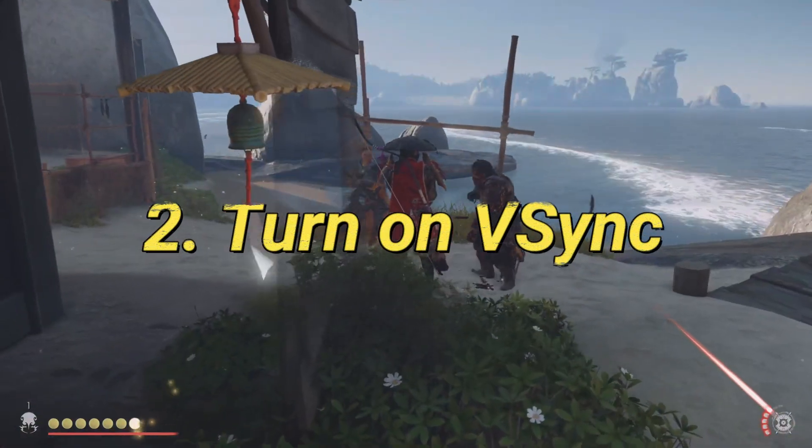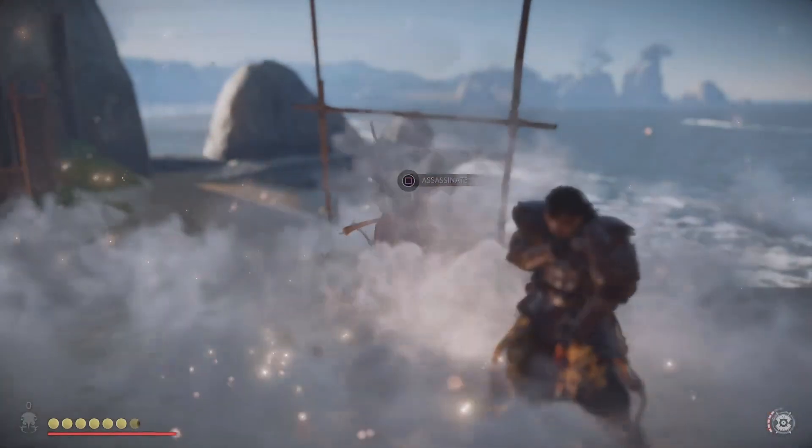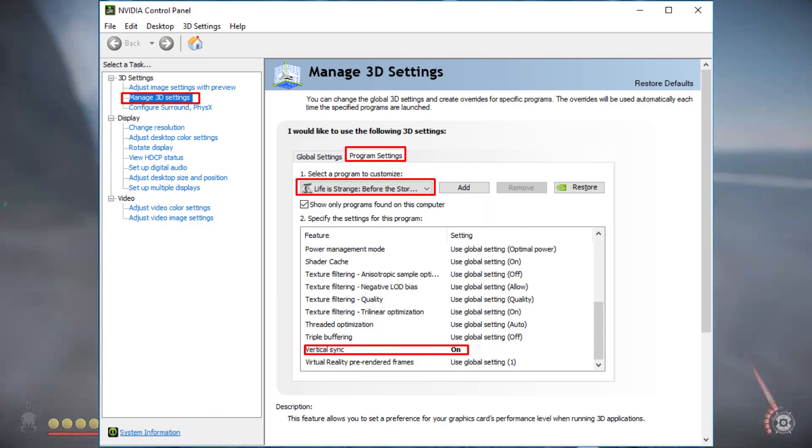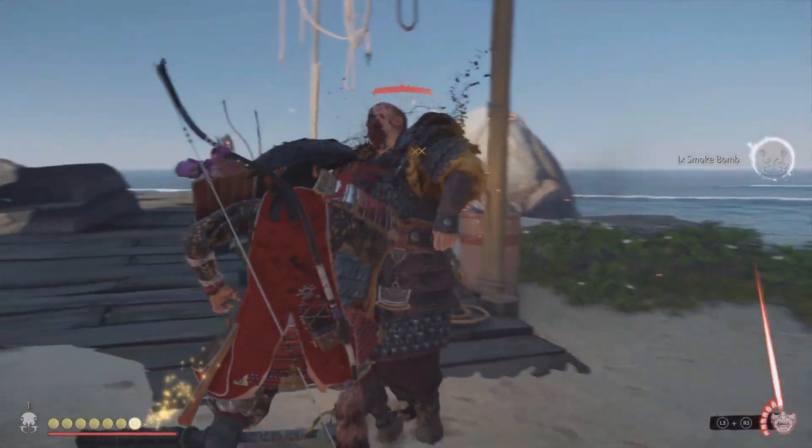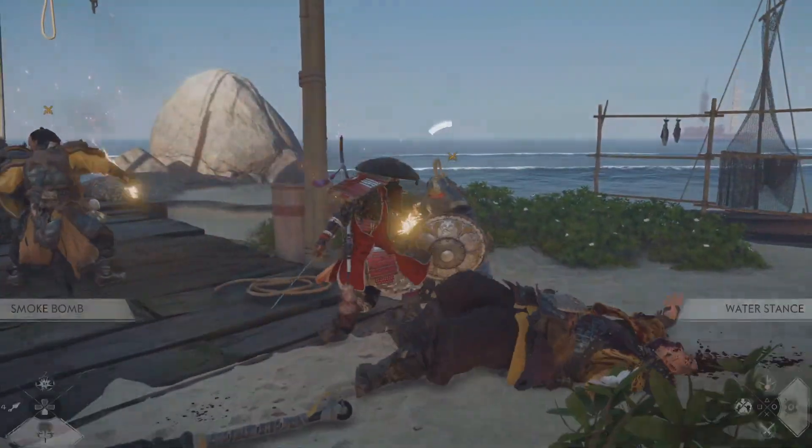Turn on Vsync. Enable Vsync in your GPU control panel — go to the display settings and turn on Vsync to synchronize the frame rate with your monitor's refresh rate. This can also help reduce the load on your GPU.